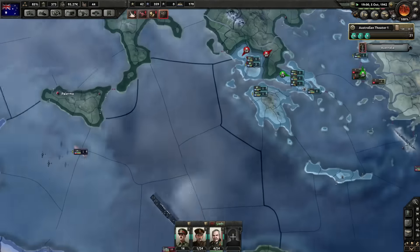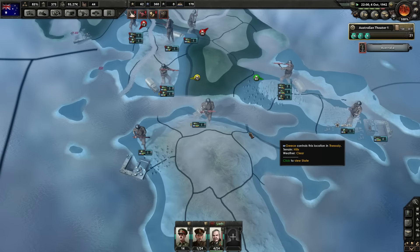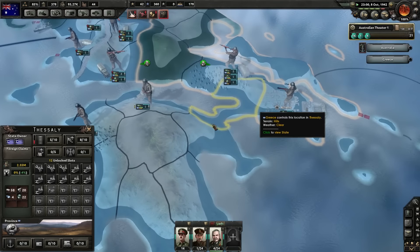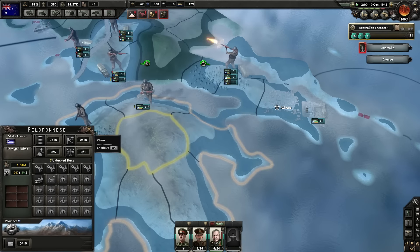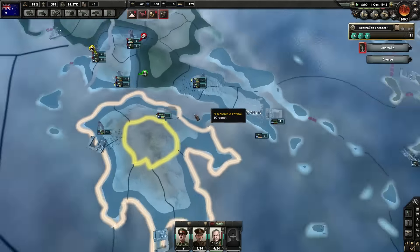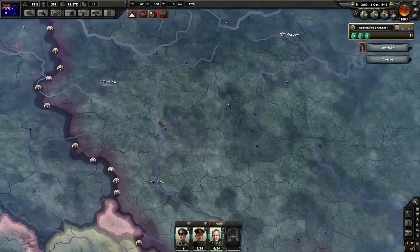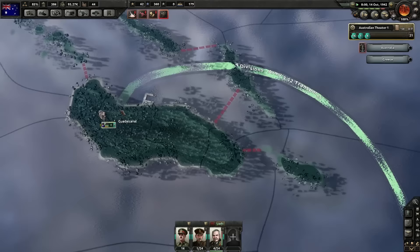Italy is giving Greece fits, although invading the Peloponnesus is a pain in this game — there's one way in unless you naval invade, and the terrain is hugely favorable to the defender, especially if they build forts. I've seen Greece hold the Peloponnesian Peninsula for years and years. The Germans are making gains — they're closing in on Kiev and Minsk. I'm not that impressed with their progress so far; I've seen them do much better even with the AI.